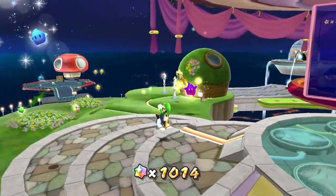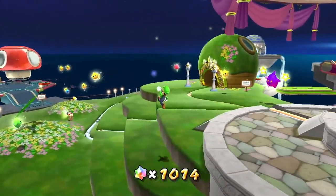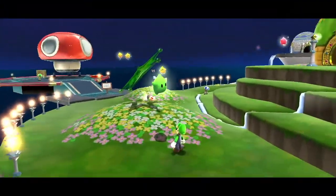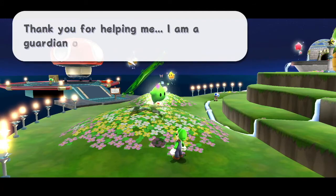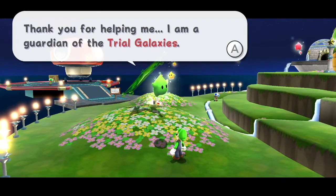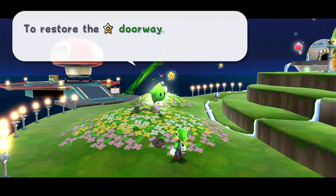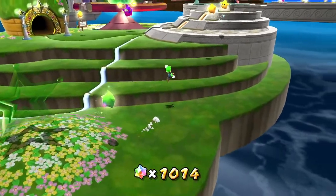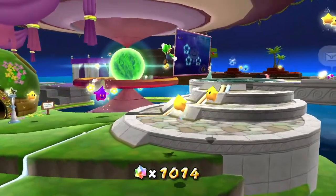Let's make our way over to this Green Luma and see what it has to tell us about the star we just found. It says: 'Thank you for helping me. I am a guardian of the Trial Galaxies. To restore the doorway, we will need the power of two others like me.' So basically, we need to find two more green stars.